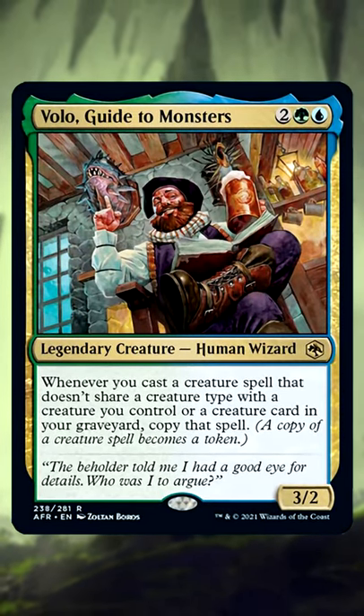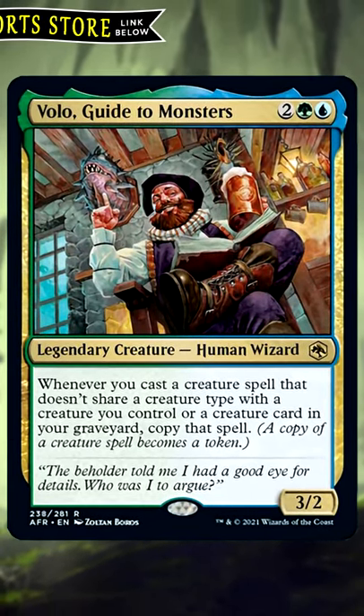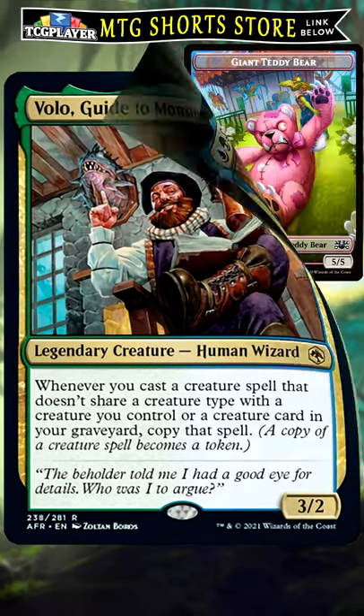Volo, Guide to Monsters is a new Legendary from the D&D set and creates an interesting interaction possible in Standard.